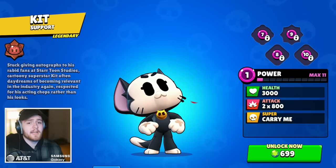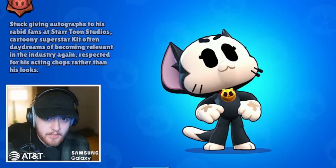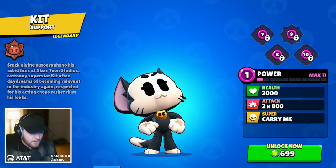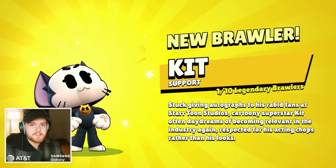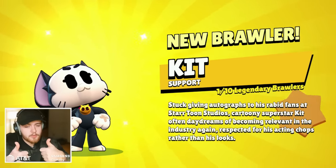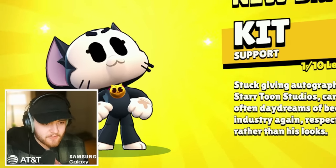It's time, it's happening! It is time to unlock Kit on the dev build. Cool unlock animation. This is the newest legendary brawler. I think this brawler is pretty cool — double thumbs up for me. I've already had time to mess around with Kit and Kit is very fun.